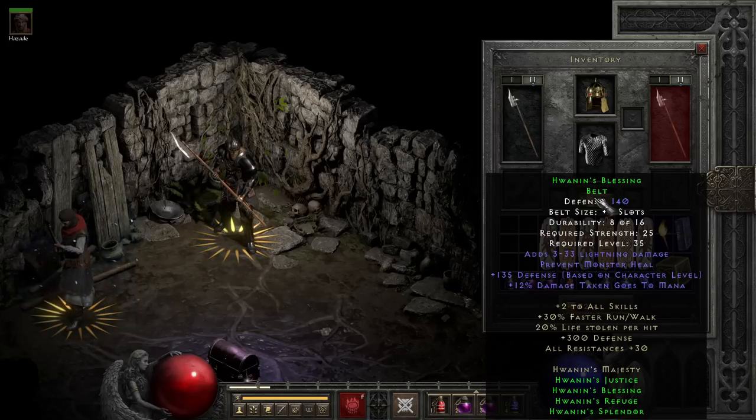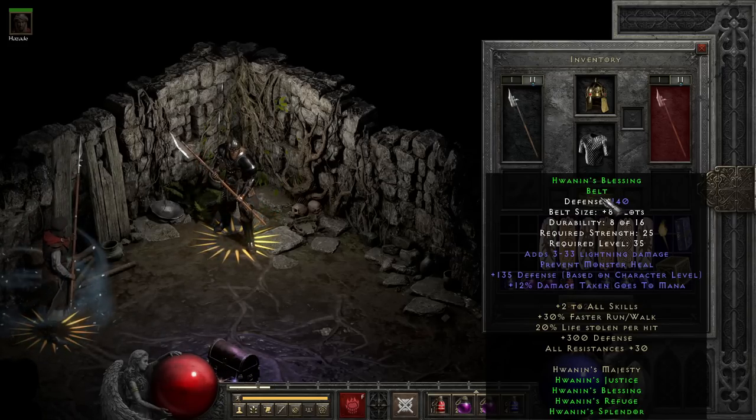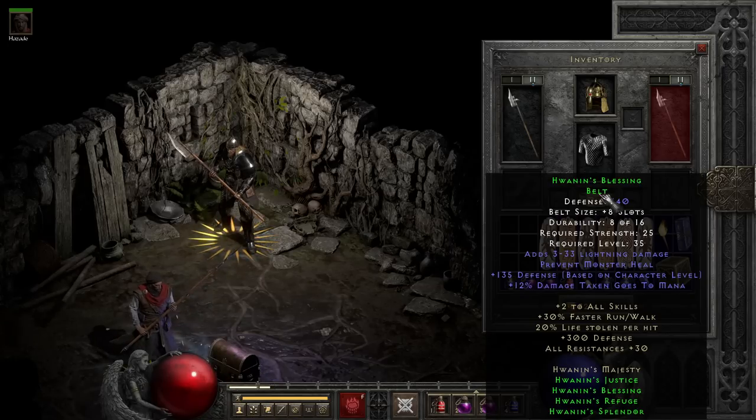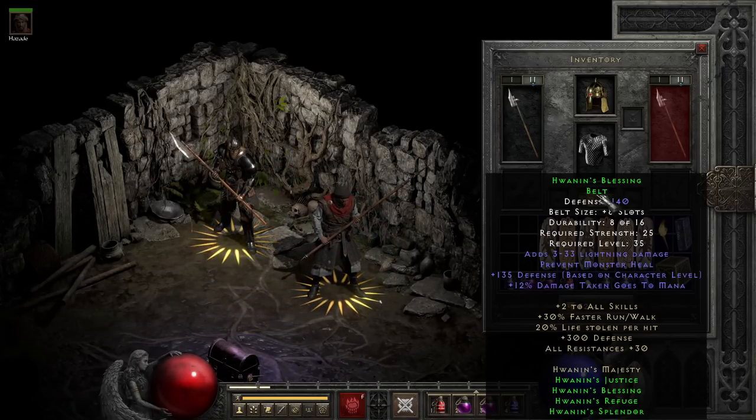It's nothing crazy, but it can be fun to run if you find it doing a solo self-found run. Though as an aside, not every set belt of this type is going to be Hwanin's, since it shares a drop slot with Asaru's. Pretty much in Nightmare and Hell, you'll have a 50-50 chance of it being one belt or the other, since they're equally weighted. It's just that Hwanin's needs a level 28 enemy to drop it, while Asaru's doesn't.